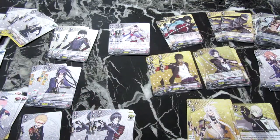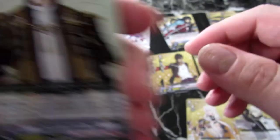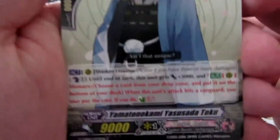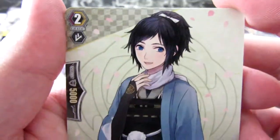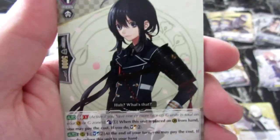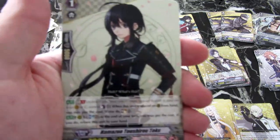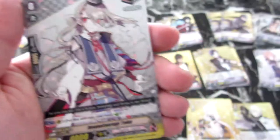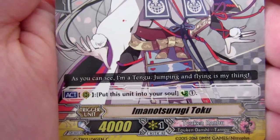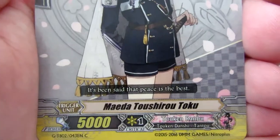Last but not least, I'm gonna show you what I actually got in the actual booster pack. So you get seven cards and this is what I got: I got Heshikiri Hasabe Toku, which I'm pretty sure I don't actually have - so I could add that into the deck. I've also got Yamato no Kami Yashu Sada Toku - another grade two. Got Namazu Toshiru Toku. Then a grade zero Iman Toshiru Toku - another grade zero draw trigger.